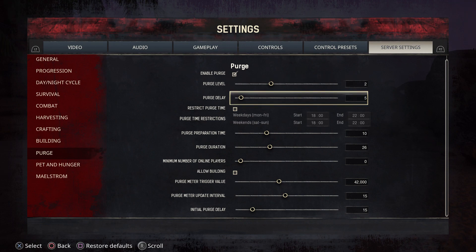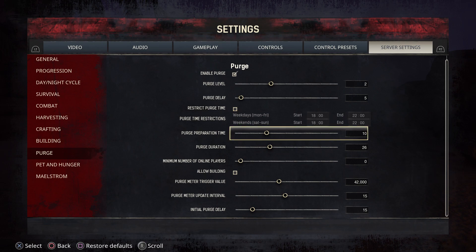Purges can be fun, guys — don't be afraid of them. The purge delay is how long it takes from the time you turn purple to when it activates and tells you that you're going to get a purge. The purge preparation time is how long it takes from the time you've been notified that you're going to get a purge till the time it actually happens — this is your time to prepare. Usually ten minutes is good enough for me; I can go around and put truncheons on my thralls. Whatever you feel you need for time to prepare, you can adjust that up to 30 minutes.